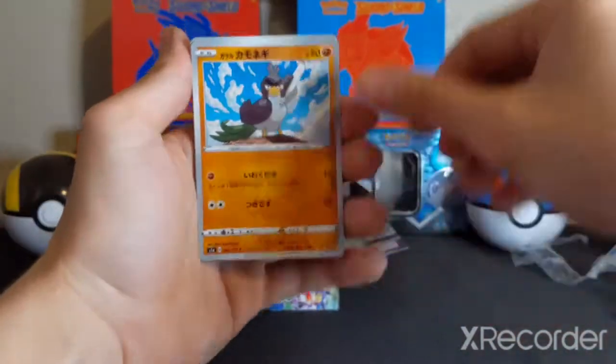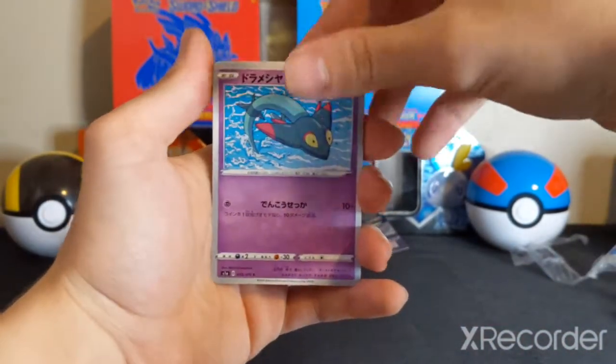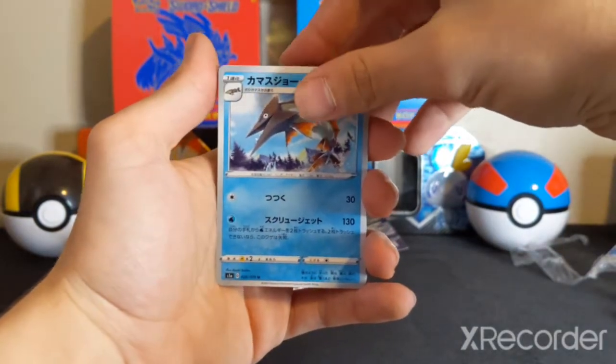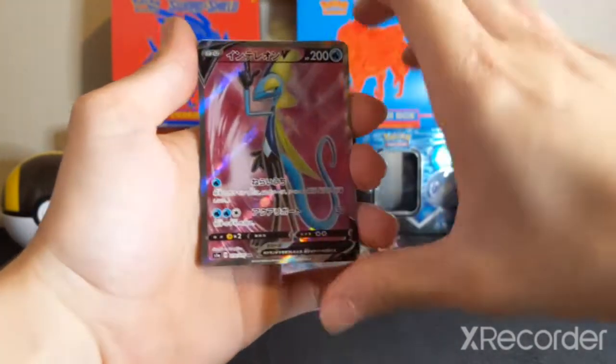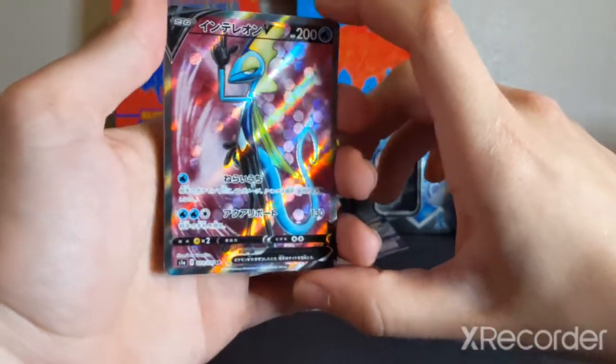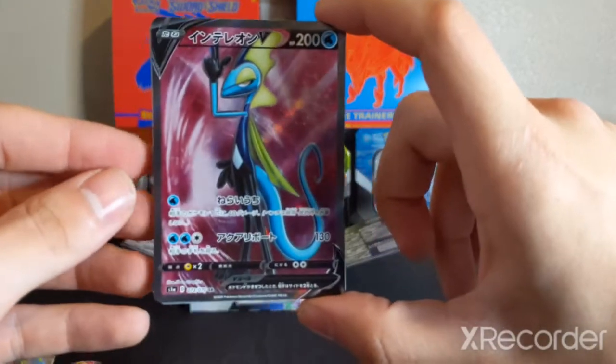Set a card back. Sirfetch'd. Appletun. Dripblim. Bare — Skewda. And oh shoot — the Full Art Inteleon V. Yeah. That's the Full Art Inteleon V. Awesome.